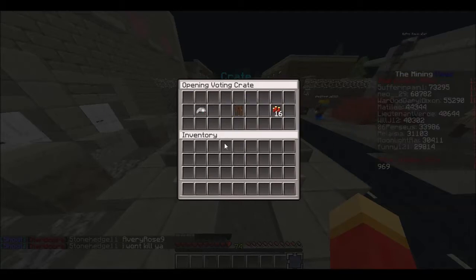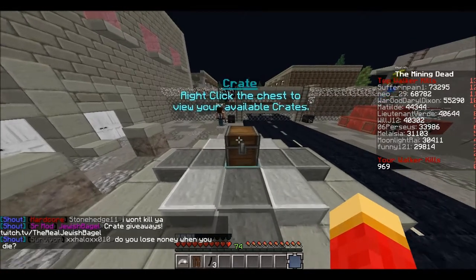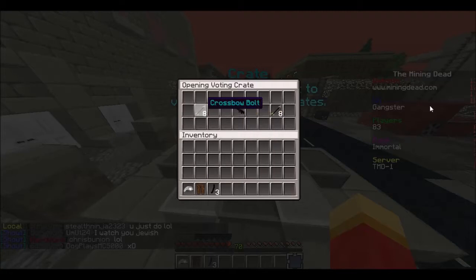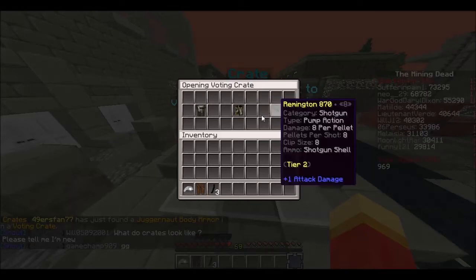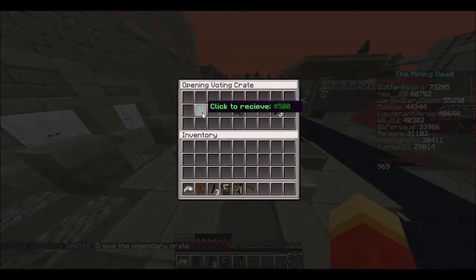They're very cool like this and you can get some stuff. Obviously I didn't really get anything, but oh wait, maybe I can go get a crate giveaway. We are back — I didn't get a crate giveaway, but it's all chill. Let's open the next voting crate. Okay, we got Juggernaut body armor and military boots in the same crate! Now that is ridiculous — the chances of that are very rare, so let's go again.